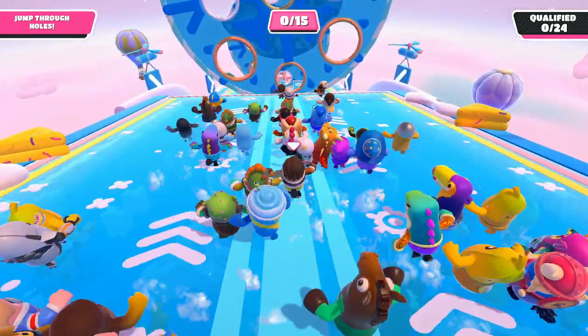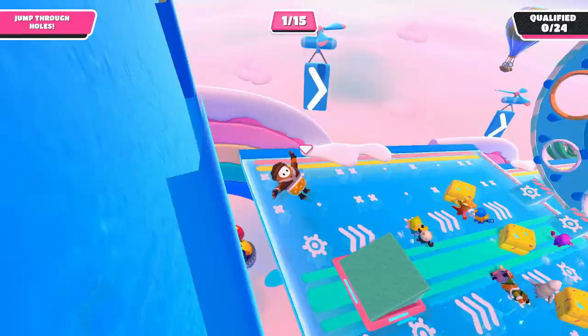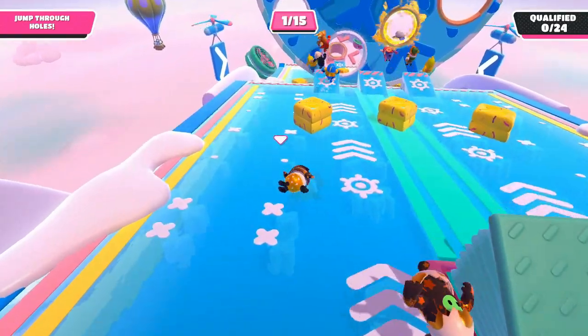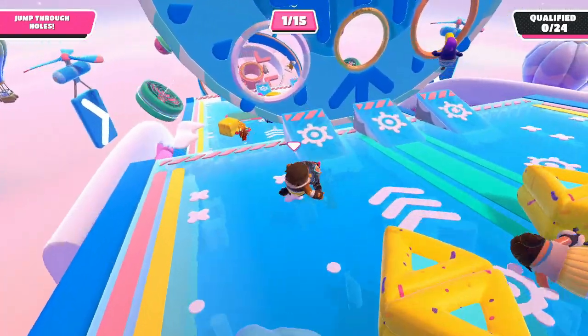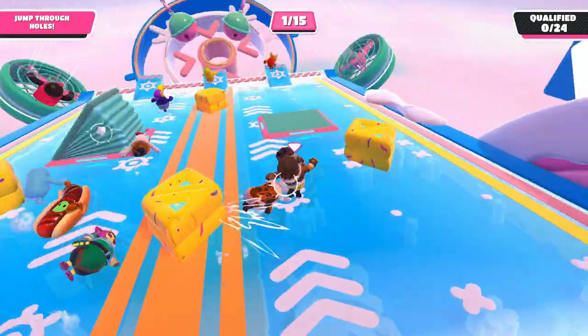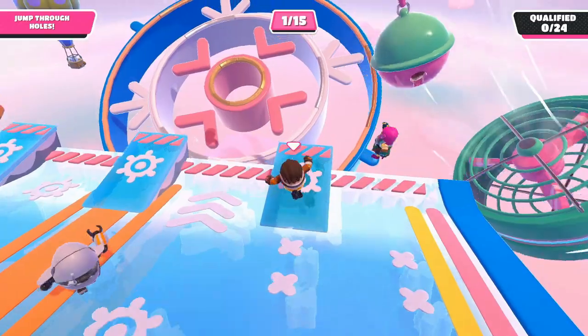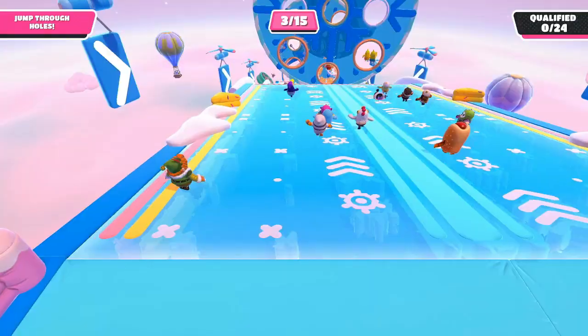I actually didn't realize this when I was playing and thought it was a race to the end. So the first tip is to actually go for the hoops — as you can see me valiantly dodging the high-value gold ring and dodging past every single ring at this checkpoint. There is a big bronze ring around the outside, silver in the middle, and then the really small gold one in the center.